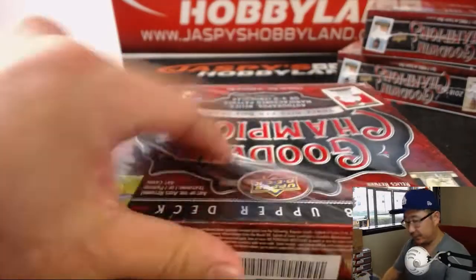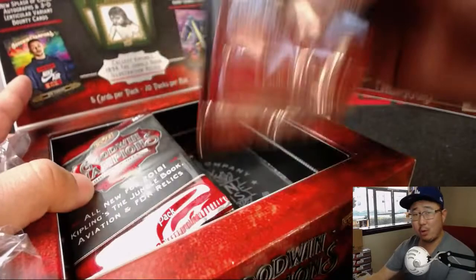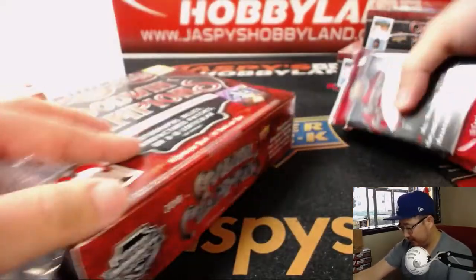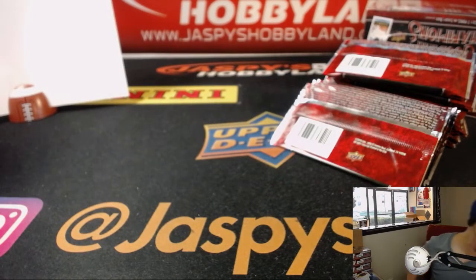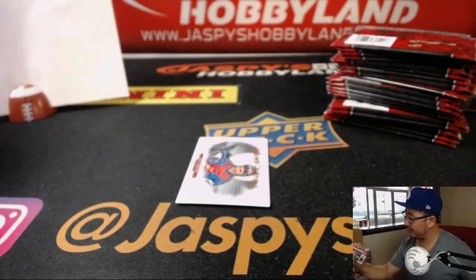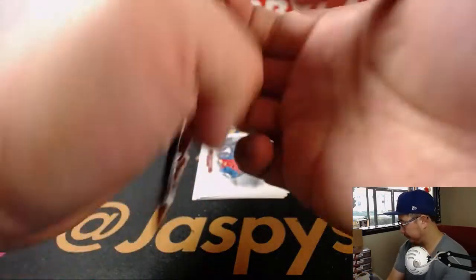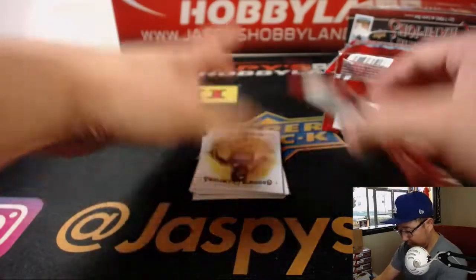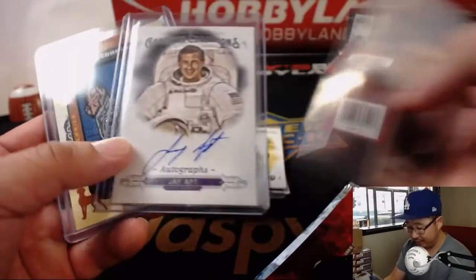Oh, keeper of the Stanley Cup — that's pretty cool. There's our astronaut autograph — Jay Apt, selected as an astronaut by NASA in '85, 35 days in space. That must be a cool experience. All cards will ship. Are any of these numbered on the back? That was box one. Here is the next one. A really quirky set which I really dig, with potential to get really big hits. Three hits per box — one autograph, relic, manufactured patch, or 3D lenticular on average.